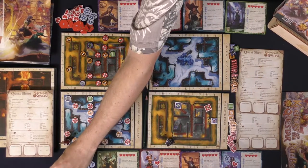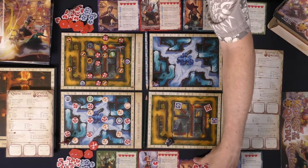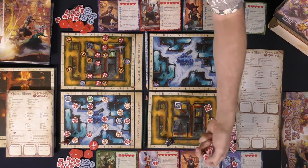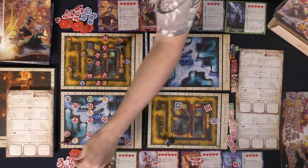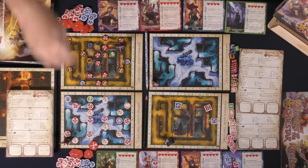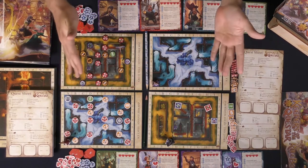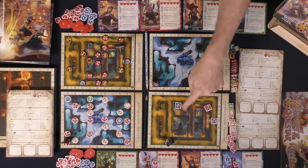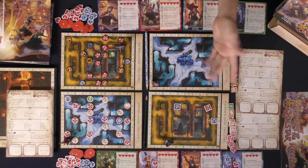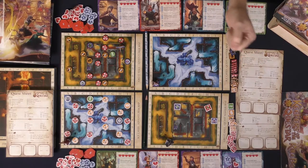A few things to reiterate: when you take an action with a character you need to have activated them for a move or investigation before using an ability. Experience is only given to the character who walks into a space and defeats a monster, but health can be allocated to any character. If a character goes to zero HP they're removed but can be revived, usually back to one health. All combat and traps use the guessing token mechanism. Once you've played the base game you can try other adventures or make up your own quests with different objectives.